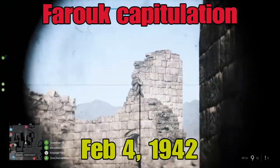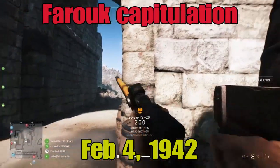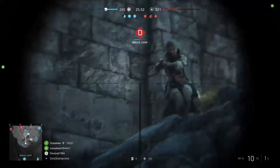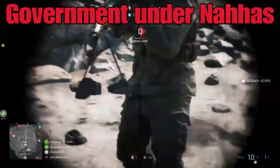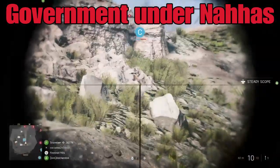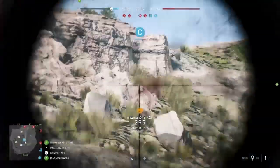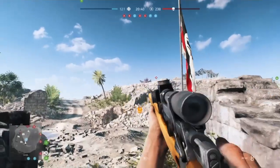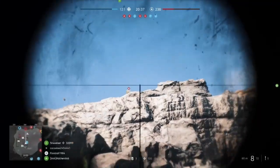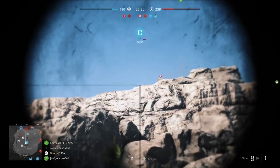On the night of February 4th, 1942, King Farouk was forced to capitulate, to be replaced by a government under Nagas. After World War II was over, Farouk would be reinstalled until 1952.